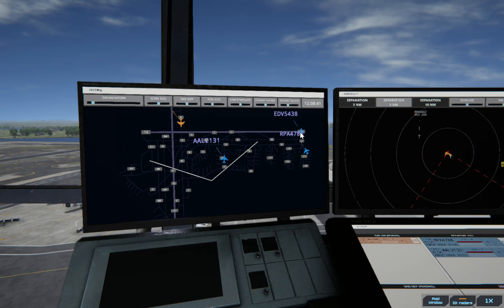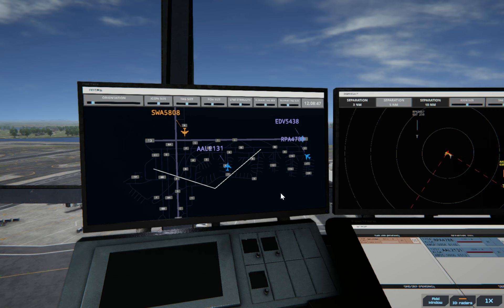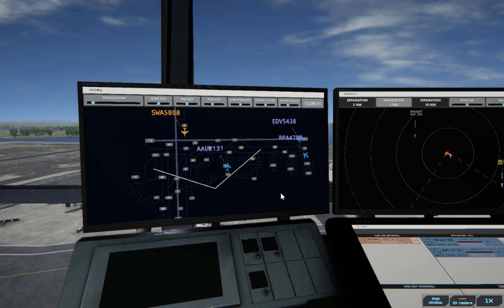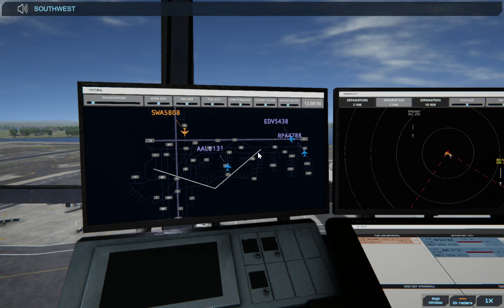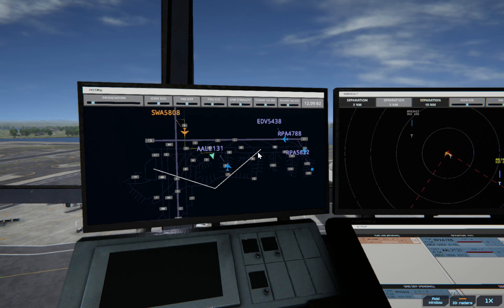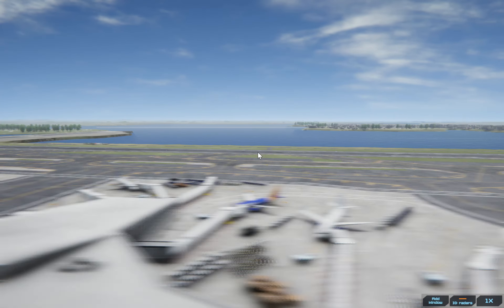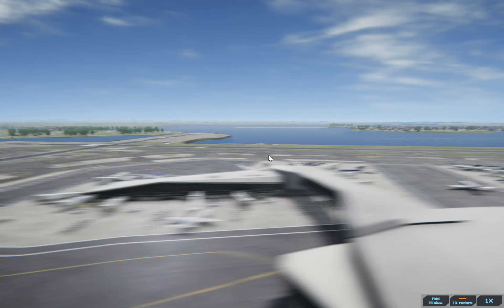This one's going to take off, that one's going to hold short, so we'll give it permission to cross the runway. LaGuardia Ground, Southwest 5808 requesting crossing runway 31. Southwest 5808, hold position. You can see it's holding over there, and then this guy's barreling down the runway.